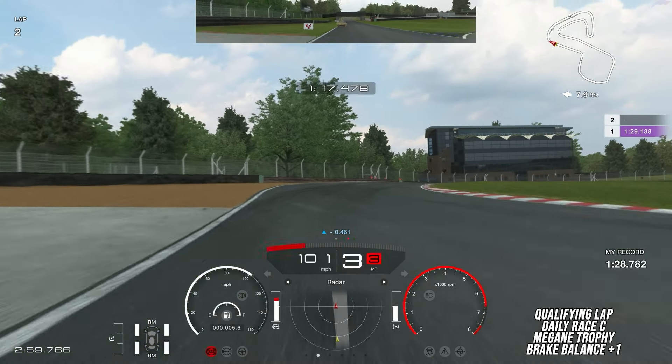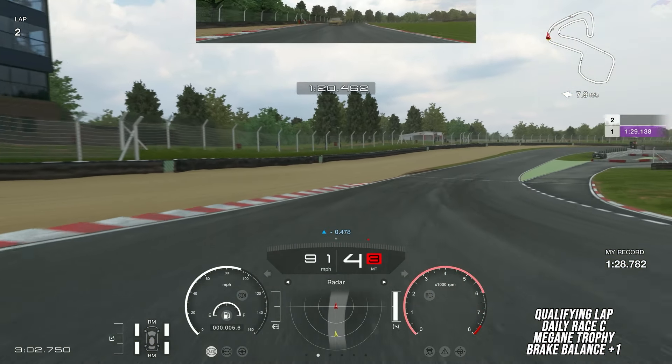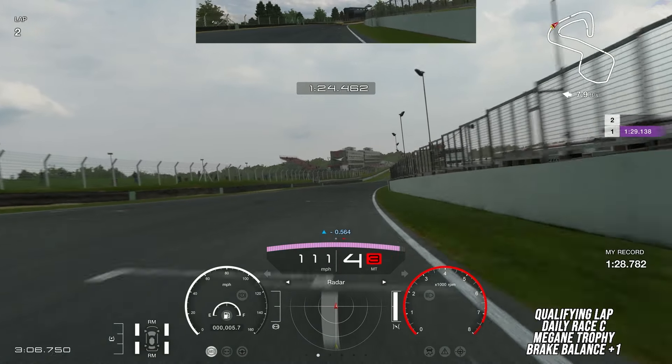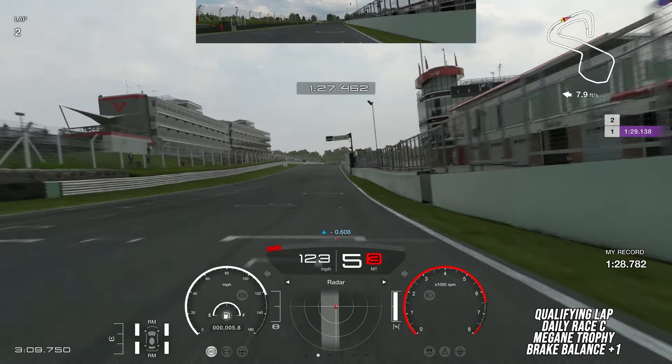If you find yourself losing time here, you're probably either apexing too early or not carrying enough speed — you can carry a massive amount of speed through there. This penultimate left-hander is really easy to go flat on throttle after, as long as you use that inside curb and carry a lot of speed. The final corner, like the first, features a really big downslope right as you're about to get on the throttle, so just be prepared for understeer. Finish all the way on the right side of the track.